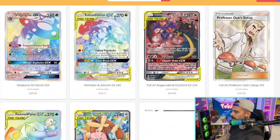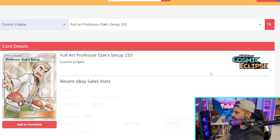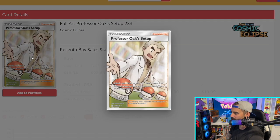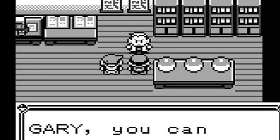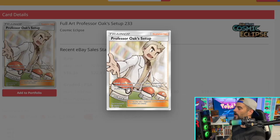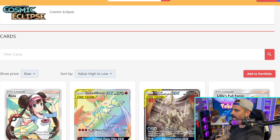I also want to mention the Professor Oak card — this goes back to that nostalgic feel. It's more of a play on the original Nintendo games, representing the first big decision you make in the game. It's not an expensive card, but it touches on that nostalgic feel and that means something to me when it comes to collecting.